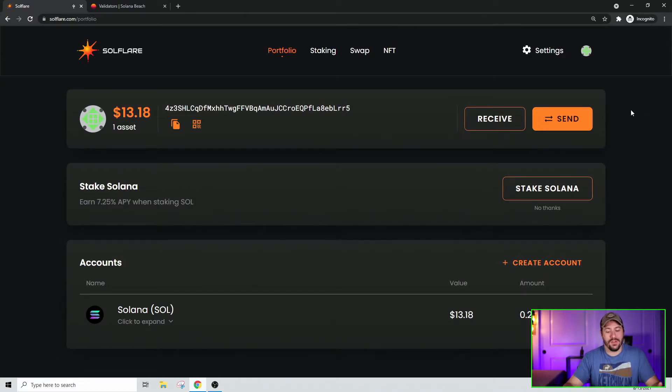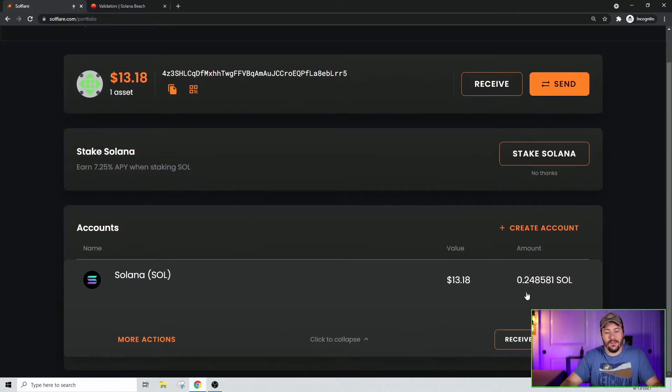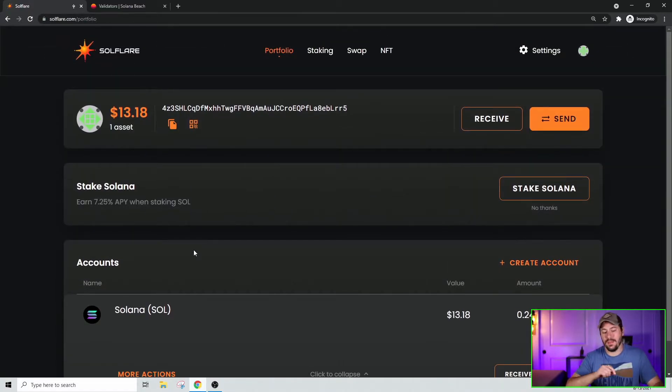To check your balance, it's right there on the main screen, and you can also click to expand it down and look at the particular wallet service you have on your platform. That's pretty simple — it shows you right there. Not much to it, but what some people might really want to know is how to actually stake on SoulFlare.